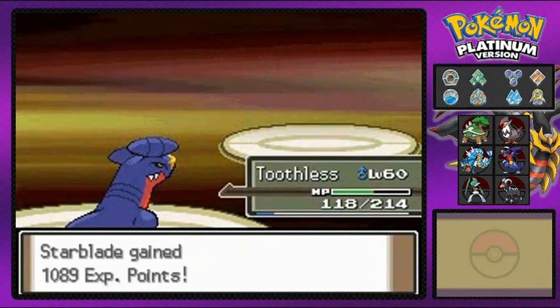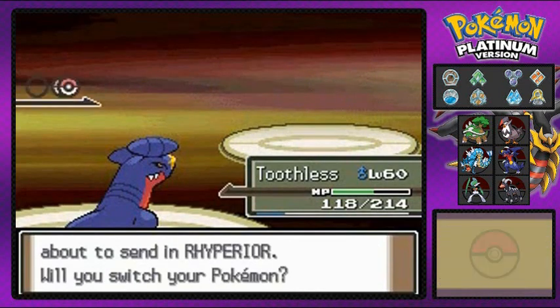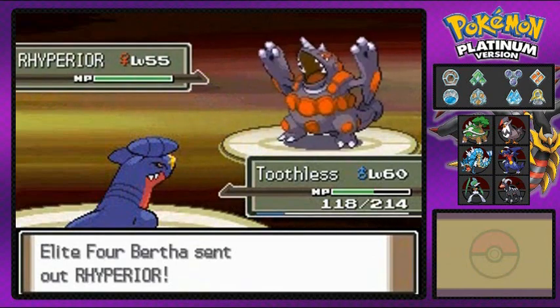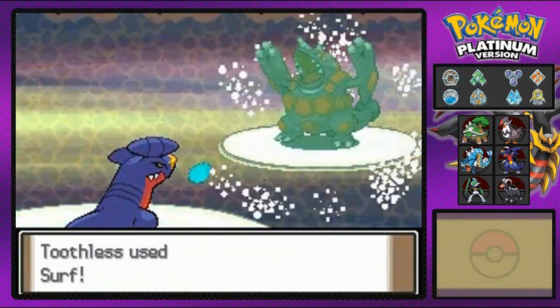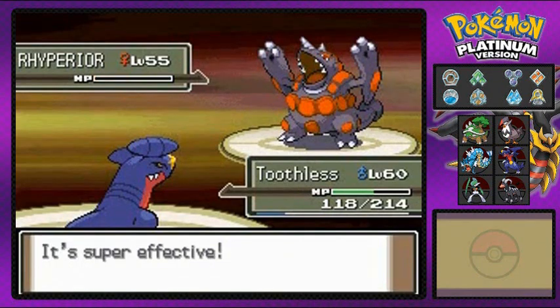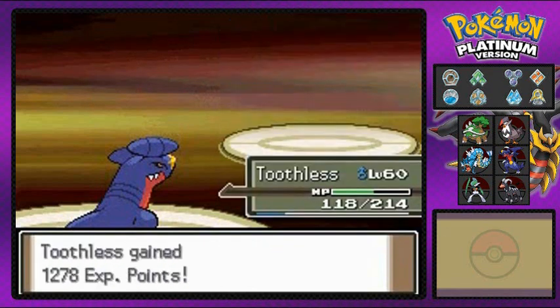Alrighty, who's next? Rhyperior. The evolved form of Rhydon. I think that's how you pronounce it — Rhyperior. Pretty cool-looking Pokemon. Slow, kinda, but very, very strong. It just looks like a mountain of a Pokemon. No mercy — there is no mercy for this person right here. And Starblade grows to level 57. Hell yeah!